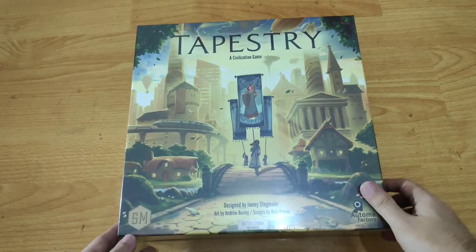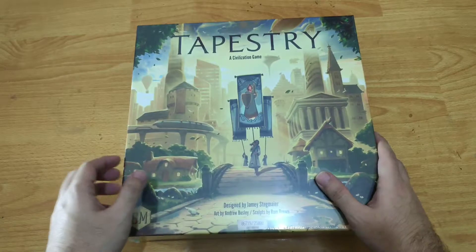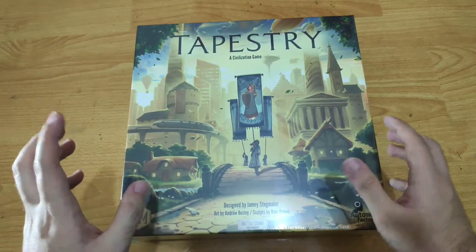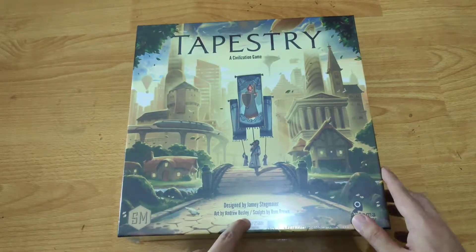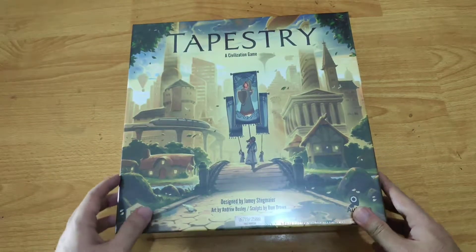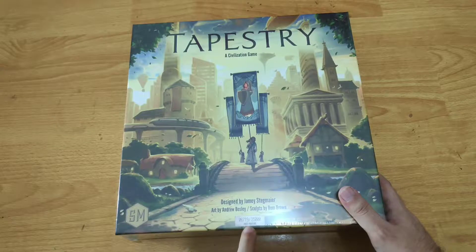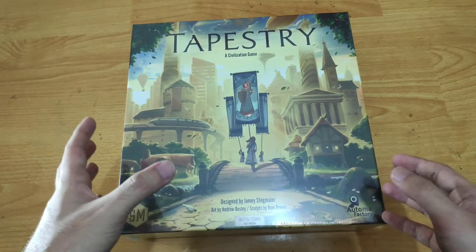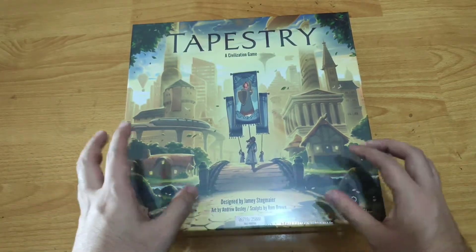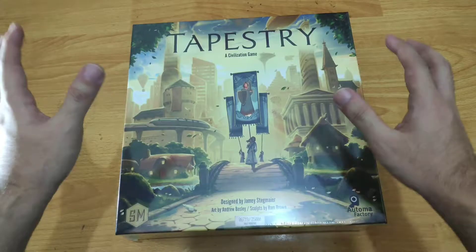Hello ladies and gentlemen, BoardGameHeroes back with another unboxing video. This time we have Tapestry, a civilization game by Jamie Stegmaier, published by Stonemaier Games, art by Andrew Bosley and sculpts by Rome Brown. I ordered this one as a champion pre-order, so that's why we have this first printing number here: 06719.